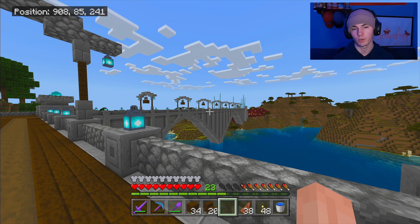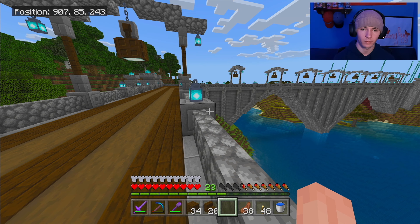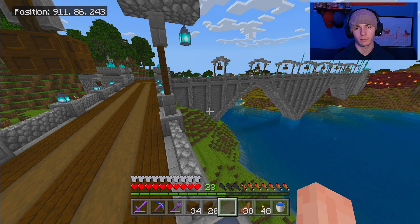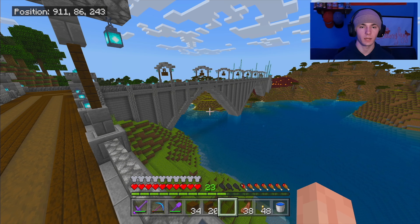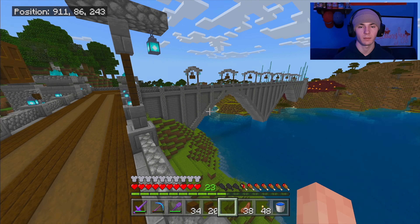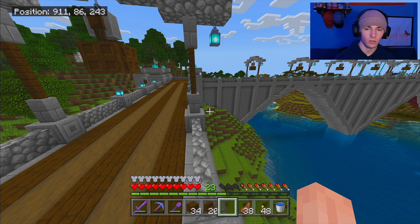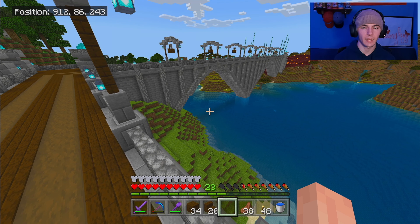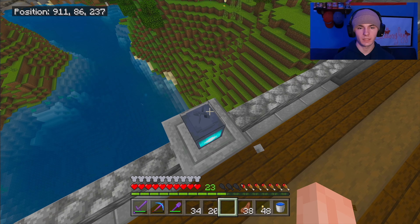I do want to go ahead and add more changes to the bridge in the near future — maybe mix in a bunch of different blocks so it doesn't look so clean. Maybe we'll add like cracked stone brick or something along those lines, mix in all kinds of different blocks to make it start to look worn. Maybe I'll even add vines all over it, and then add some of that lichen on top of that.